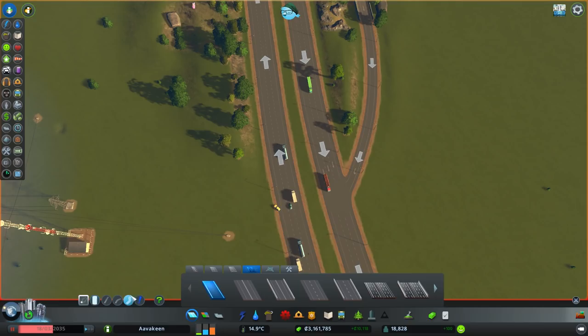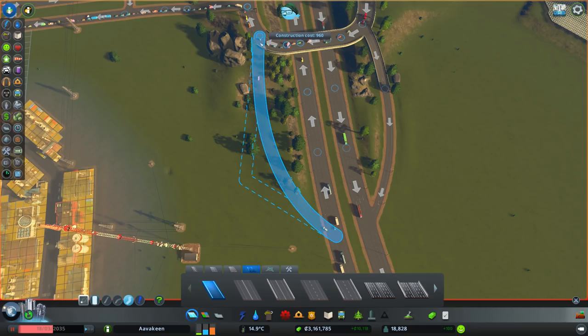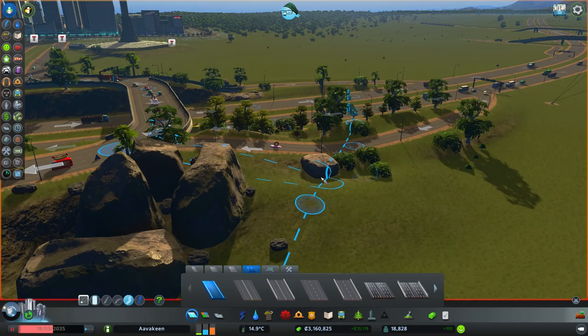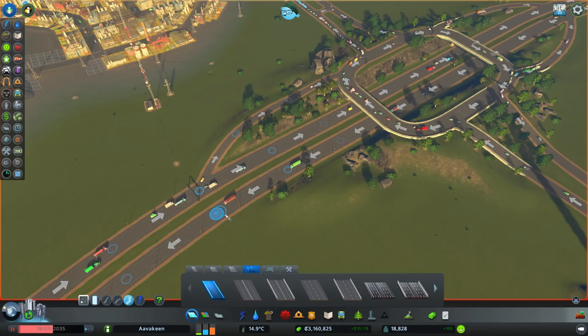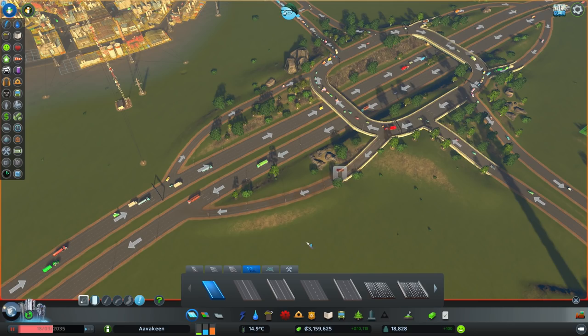We'll take the on-ramp from about here - something like this. That doesn't look too bad at all. Maybe we could do that on the other side too. Yes, let's try that - it looks quite nice. We're going to have to lose that small rock, but I'm more attached to the large one. Goodbye small rock. We just need to rotate that around - perfect. That looks quite nice.